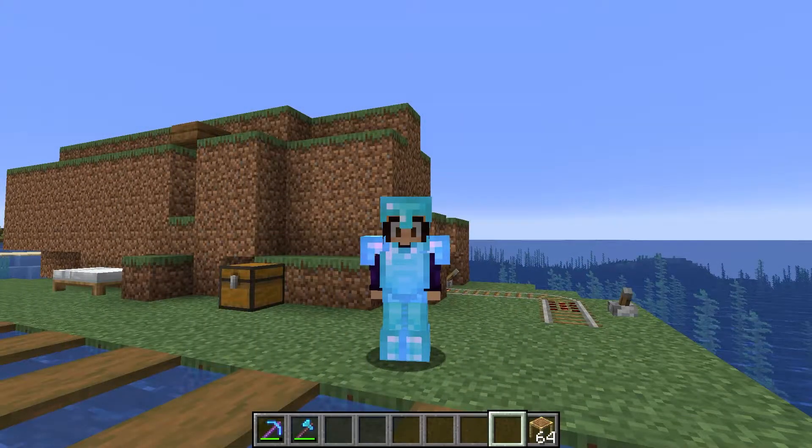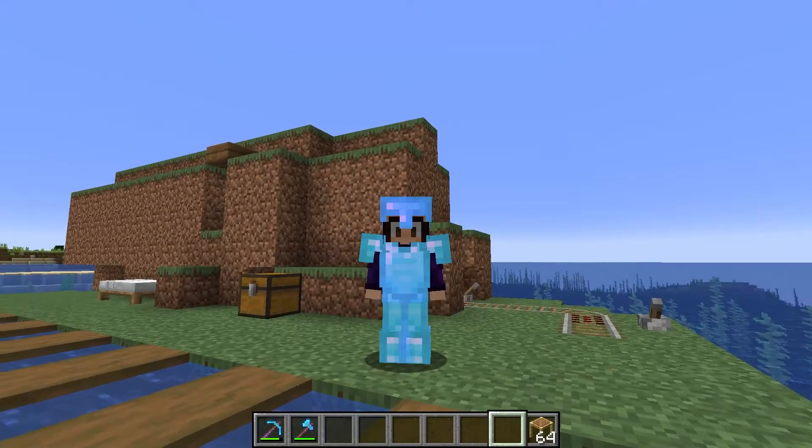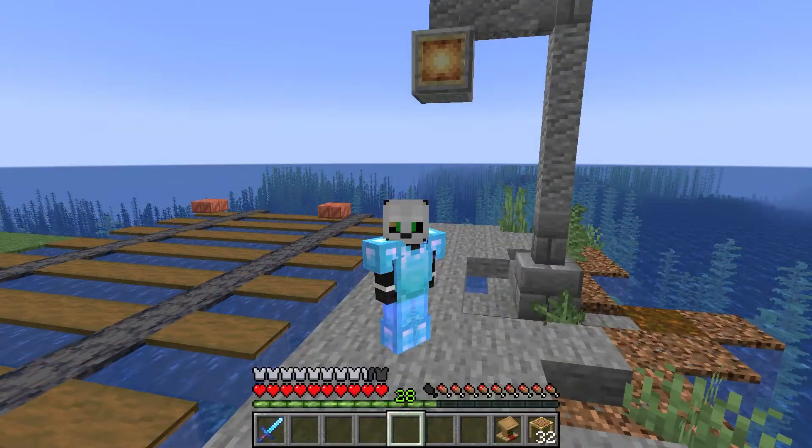Now that our villager breeder has provided us a couple villagers we needed for our first survival trading haul, we are going to build the train from Spirited Away and our villagers are going to be its passengers. We have already laid down the train tracks and platform, now let's put in that train.